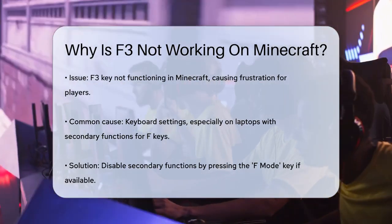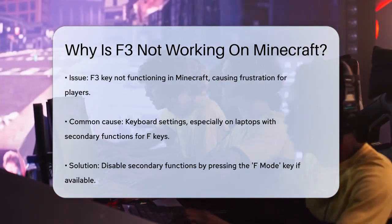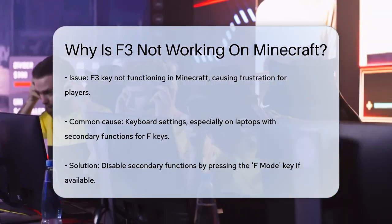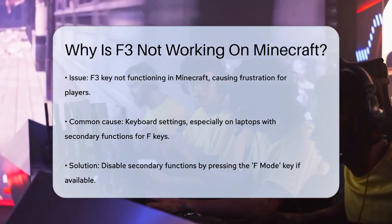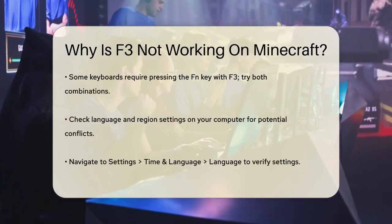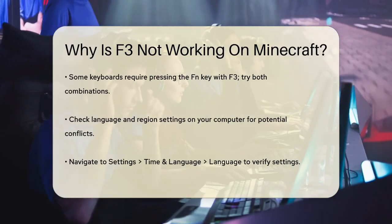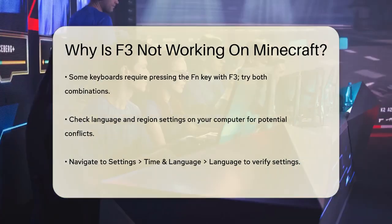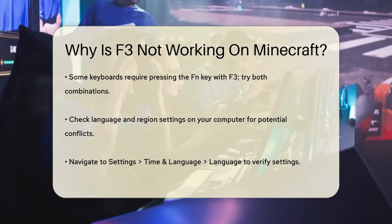First, let's talk about the most common reason for this issue: your keyboard settings. If you're using a laptop, the F keys often have secondary functions, like adjusting the screen brightness or volume. To use the F3 key in Minecraft, you might need to disable these secondary functions. Look for a key on your keyboard labeled F mode or something similar. Pressing this key can switch your F keys back to their standard functions, allowing F3 to work properly in Minecraft.